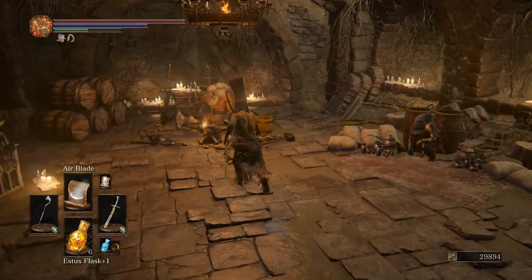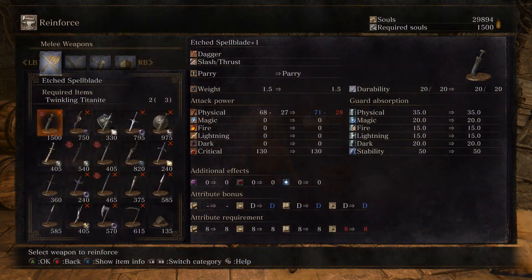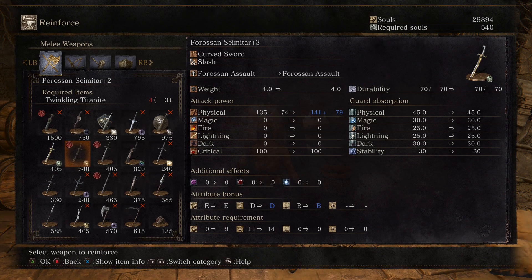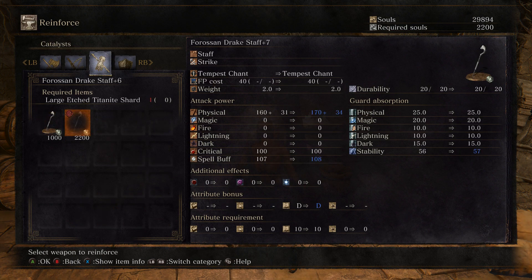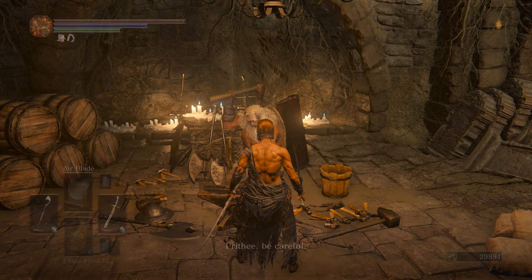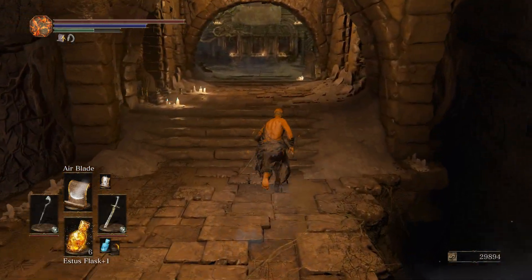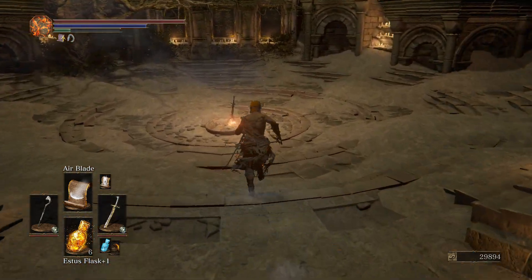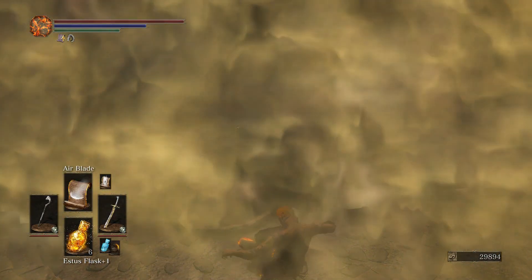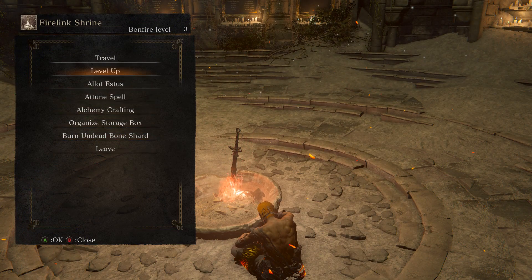Let's see what Andre can do for me. I'm short on materials - I need one more twinkling titanite and my current staff needs a large etched titanite shard. I need to kill a stronger boss to get those - stronger than the ones I've fought so far. Let's burn the bone shard and level up.